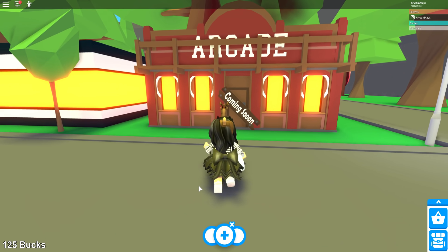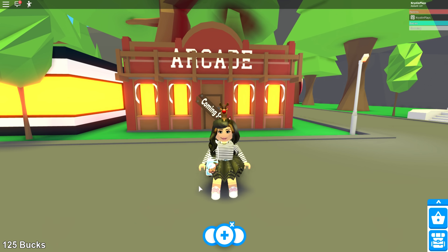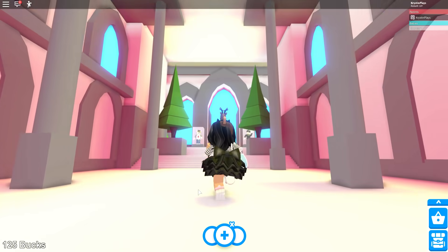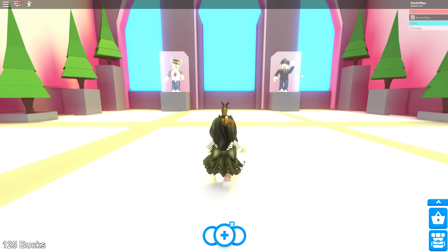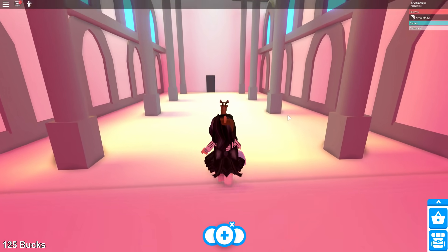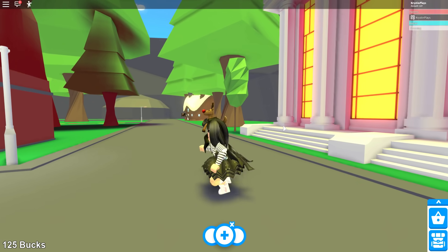Wait a minute — we never got an arcade! Excuse me, Adopt Me team, we are a little bit gypped. Where's the arcade? We have so many things to check out. What is this tall building? Is this like town hall or something? I'm seeing one of the creators. I have no idea what this building was supposed to be — it kind of reminds me of a town hall.